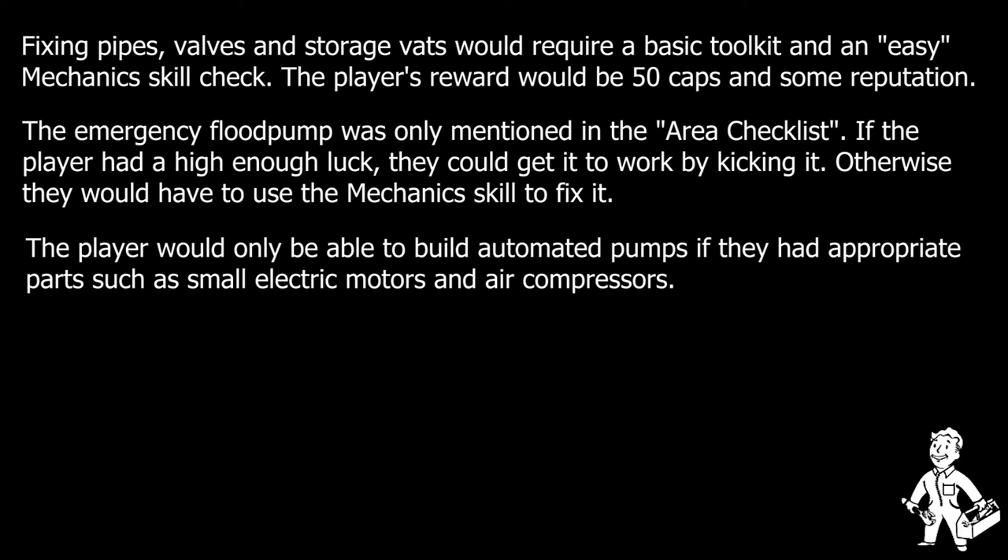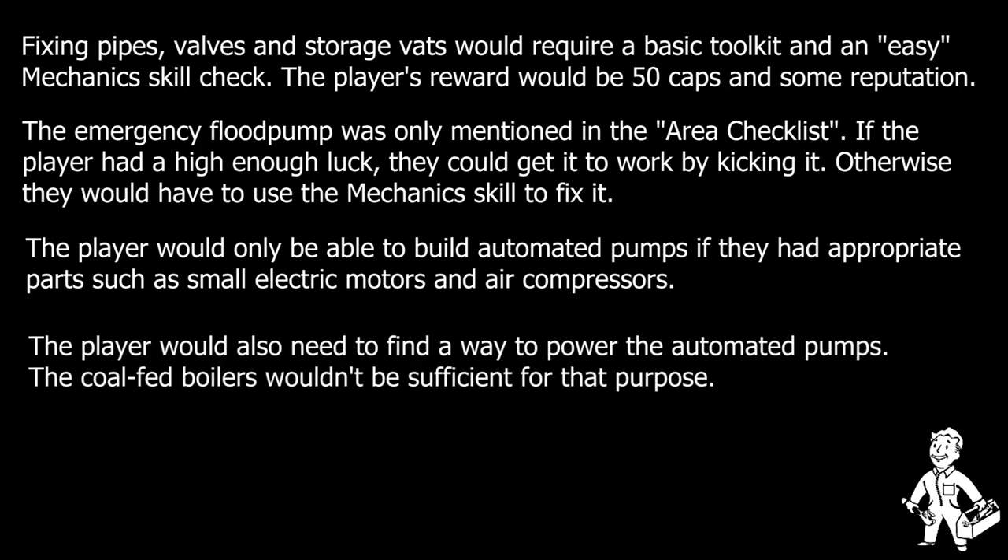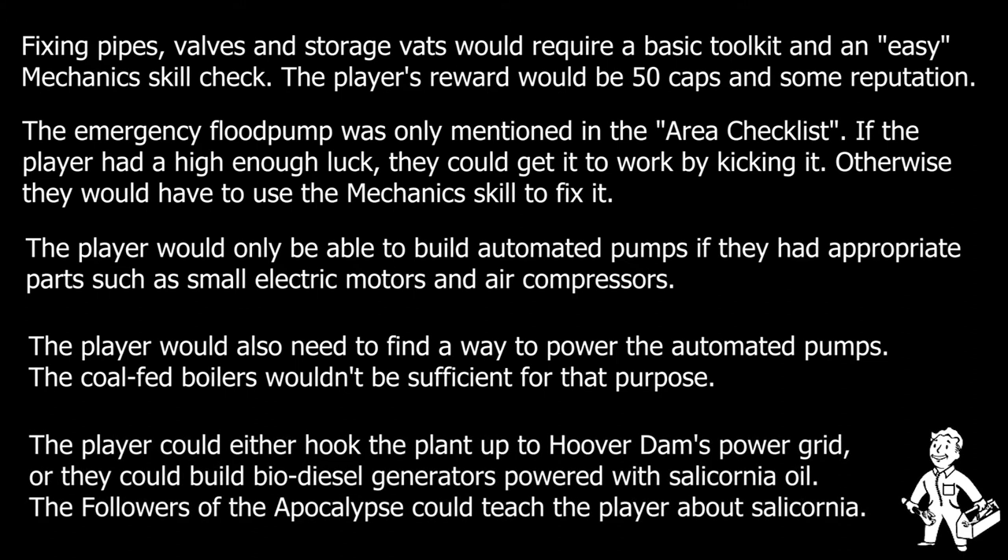More ambitious players would be able to talk to Deputy Colwell about old schematics on one of the plant's pre-war computers, which showed how to build an automated water pump. The plant currently relied on forced laborers who had to manually pump or transport the water by hand, and the equipment was all powered by coal-fueled boilers. If the player could find the right parts and had sufficient mechanical skills, they could build an automated pump which would drastically improve the plant's water output. Players with appropriate electrical skills could also discover that the equipment on the plant's lower level was hooked up to the Hoover Dam power grid, using that extra electricity to further automate the upper levels. The player could also replace the old coal-fueled boilers with more efficient generators that ran on biodiesel.